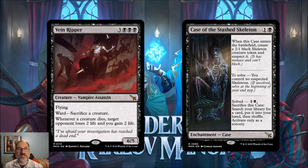Next we've got Case of the Stashed Skeleton, for one and a black mana. Whenever this case enters the battlefield, create a 2/1 black skeleton creature token and suspect it. To solve, you must control no suspected skeletons — so that creature has to die. Once solved, you may pay one and a black mana, sacrifice this case, search your library for a card, put it into your hand, then shuffle. Activates only as a sorcery.